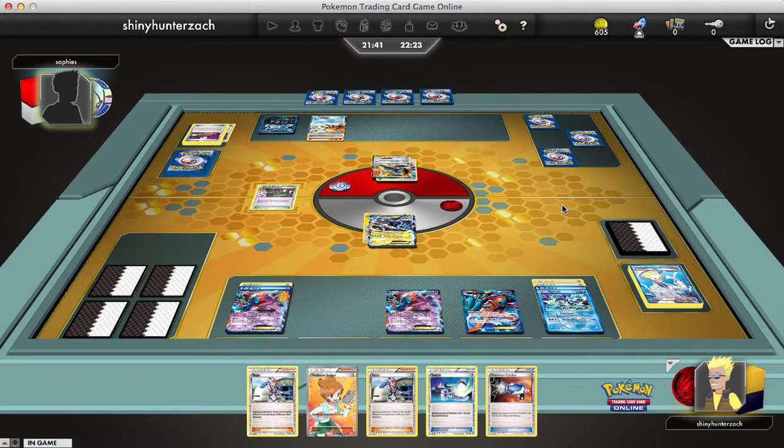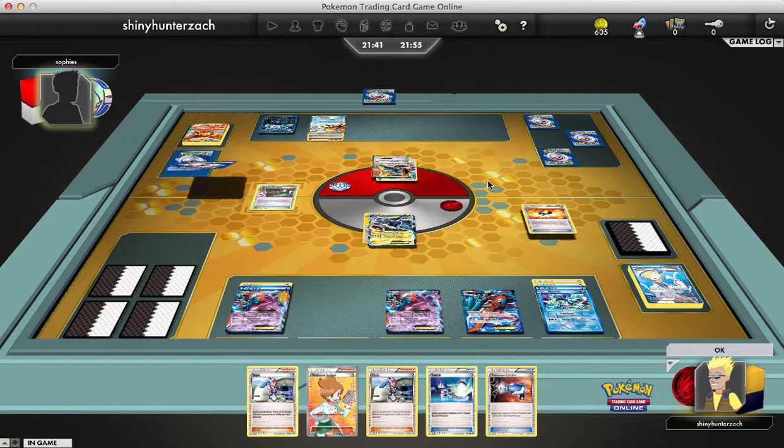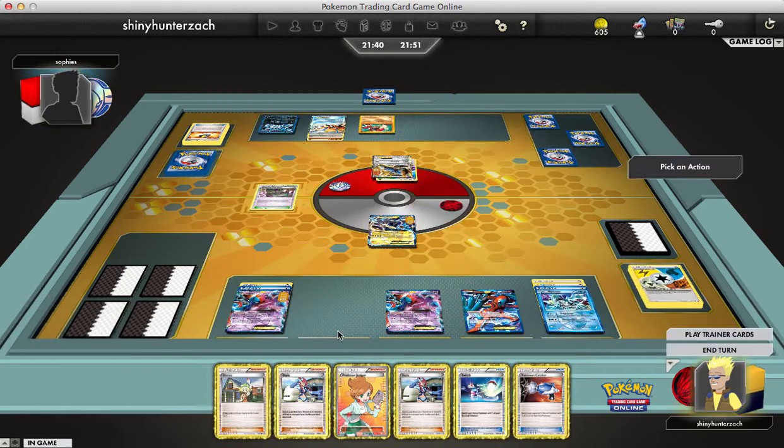He Ultra Balls, discarding an Escape Rope and a Fighting Energy, and gets out a Pokemon I truly did not expect to see — Ho-Oh EX, which saw play in a Rogue Deck at some Battle Roads when it was released in Dragon's Exalted. He had two of them in hand and discards both. He then Ultra Balls for a Shiny Terrakion — maybe he just wants something super effective against my Thunderous EX. With Cobalion's first attack, he gets to discard my Blend Energy off of my Thunderous.